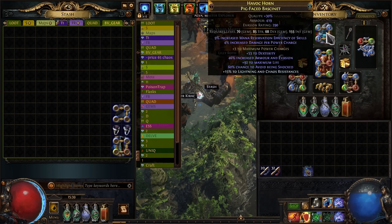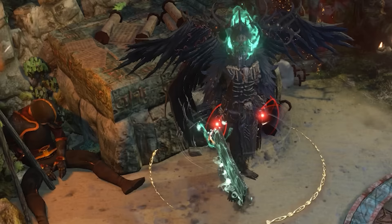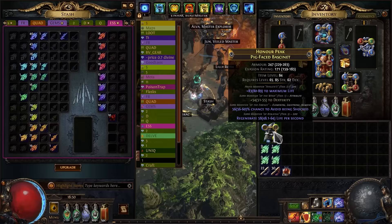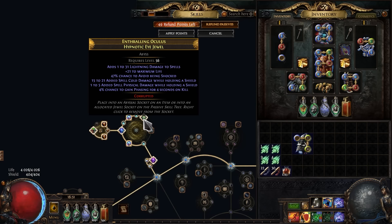The last replacement is the helmet. Don't pay attention to this base with fractured plus 1 maximum power charges — it's expensive and you don't need it because we have enough damage without it. You need a good rare helmet with dexterity, life, and resistances. For example, you can buy a fractured base like this, use Deafening Essence of Torment until you get something good, then benchcraft life and the helmet is ready!